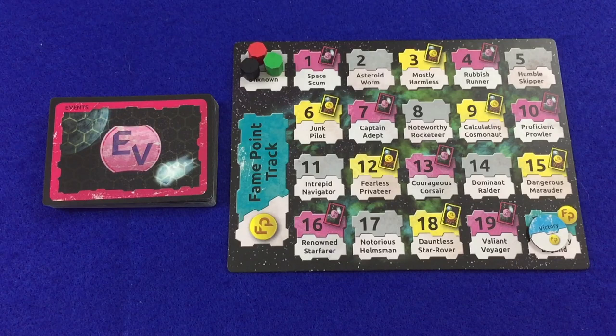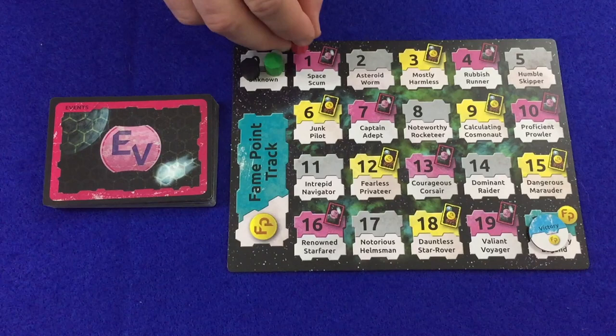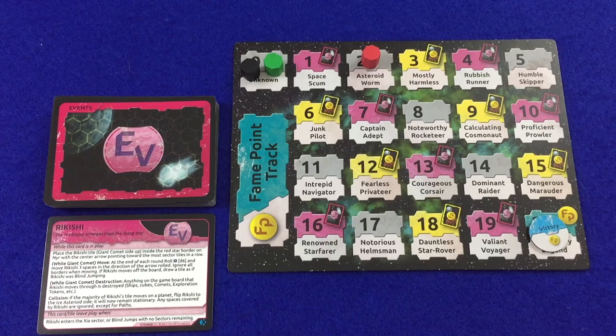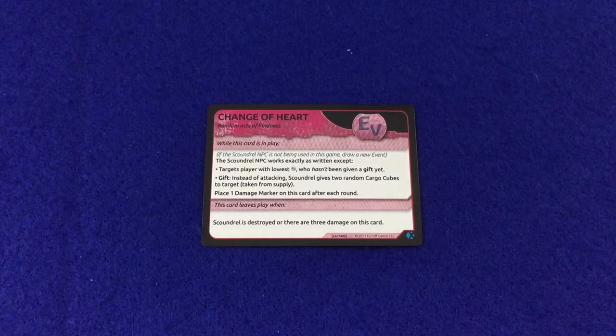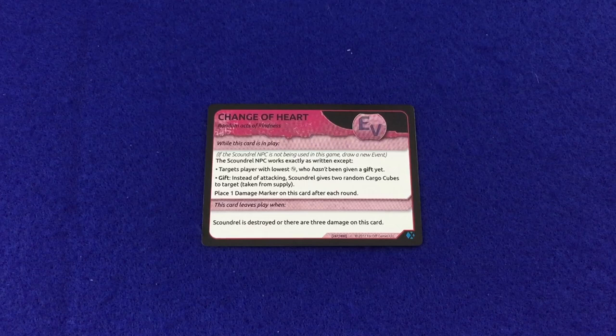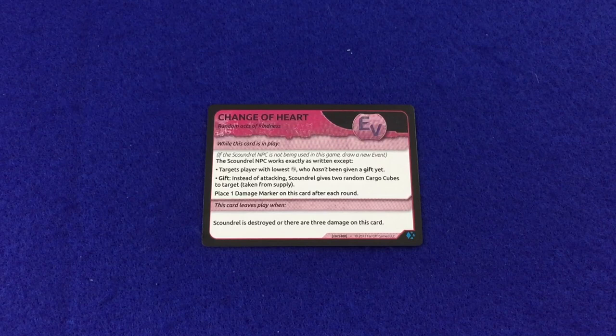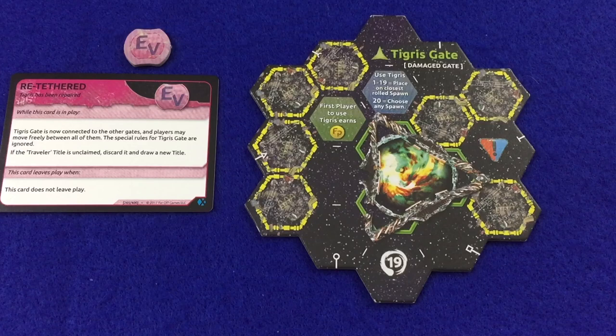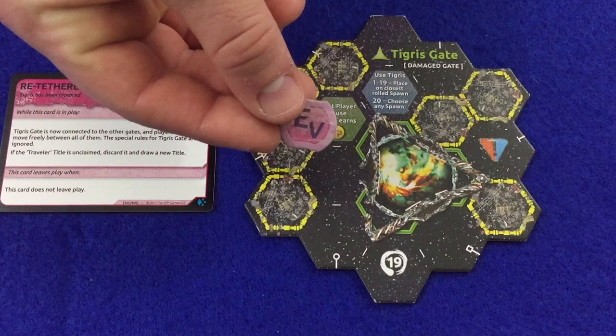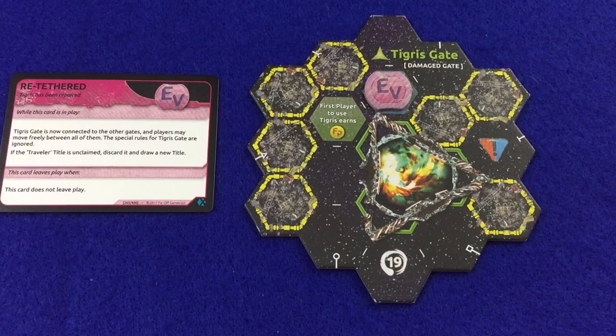Event cards come out much like titles but change the game in dynamic and powerful ways. The first player to reach or pass an event space draws an event card during her status phase, reads it aloud, and resolves any effects. Many events last for a limited number of rounds and must be tracked — the card is placed to the right of the first player, and round rules activate immediately prior to the first player's turn. The 'while this card is in play' section shows rules that often override normal rules, and the 'this card leaves play when' section shows what causes it to leave play. Event tokens can help remember that an event is taking place — for instance, Retethered overrides normal rules for the Tiger Skate.